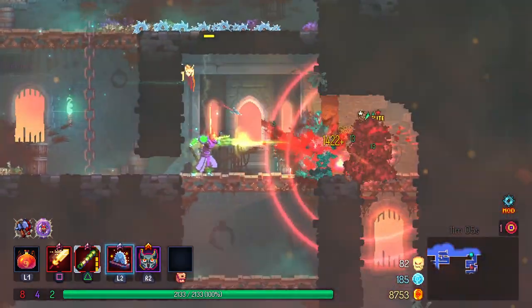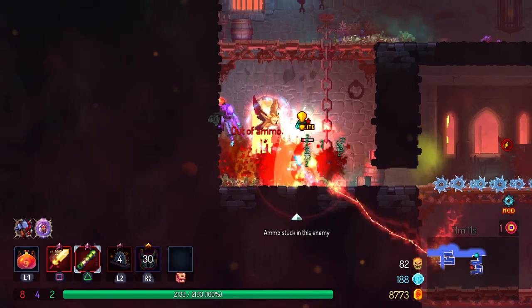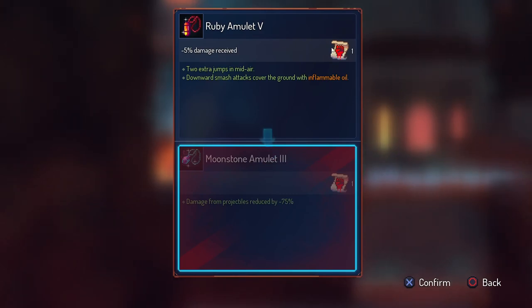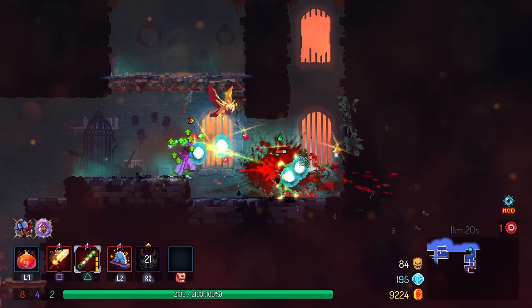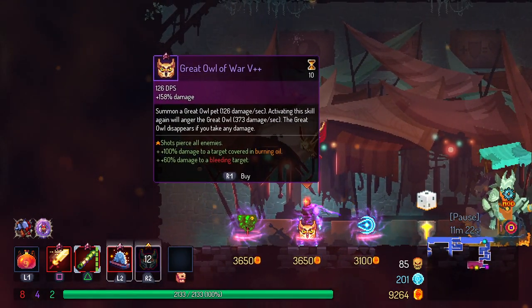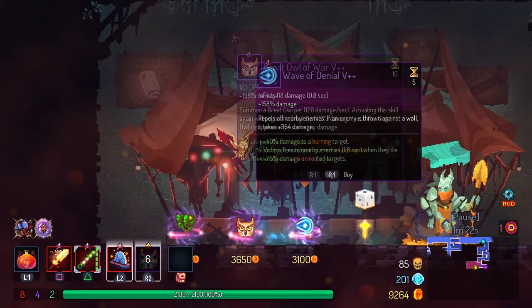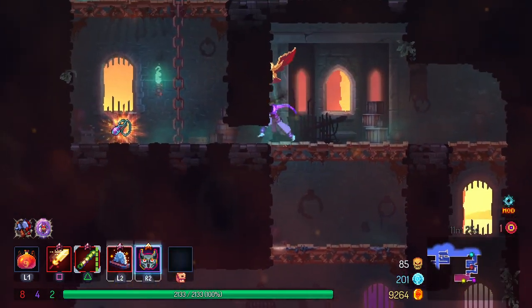Wait until he turns around, roll on through, crit that bad boy. Oh god, out of ammo — that is one problem we might come across every now and again. Technically this amulet is better because we get the 5% damage reduction, and we don't have that on our other amulet right now. Hello shop. Ooh, new owl — shots pierce all enemies. We've also got the barnacle, which grabs enemies who pass beneath it. That's like the one from Half-Life. Make way back to the surface.